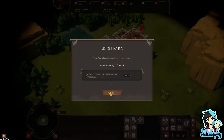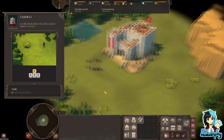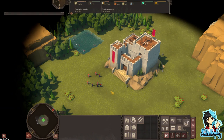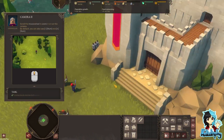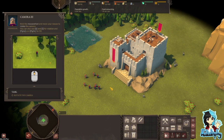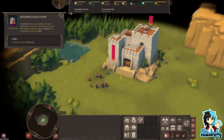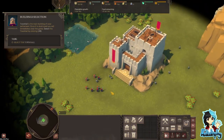Press any key to continue. Mission objectives: complete all the tasks to end the tutorial - there are 22. Move, scroll with the mouse wheel, hold the mouse wheel - I hate that, I prefer Q and E. I'm not very keen on doing this with the mouse wheel; it doesn't always work.